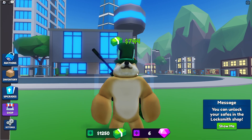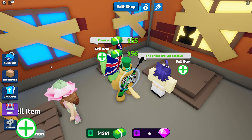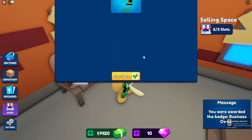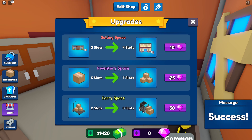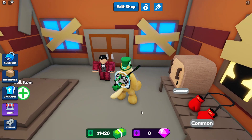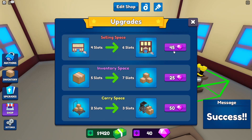It looks like I've got some customers that want to buy stuff, so I'll sell it all and put some new stuff up. I've put all the items on display. I've got 10 gems now, so if I go into upgrades I can actually upgrade my store inventory. I accidentally hit the selling space instead of the inventory space — oh well, I'll just get some more gems. I've bought 50 gems and I'm going to buy a store upgrade.